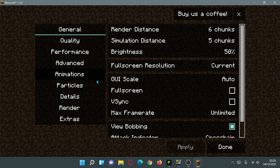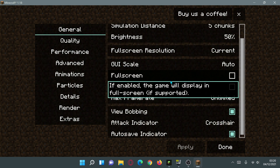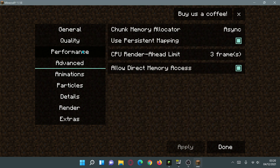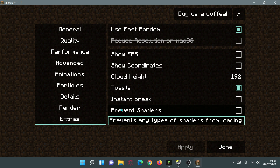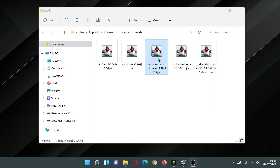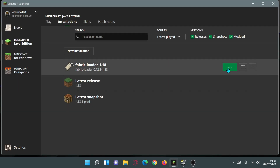Go to Options then Video Settings — everything is now laid out nicely. By default, Sodium only gave us General, Quality, Performance, and Advanced menus, but now thanks to Sodium Extra we also have Animations, Particles, Details, Render, and Extras. Let me quickly show you what Reese's Sodium Options does by disabling it and relaunching — removing it from the mods folder to demonstrate the difference.